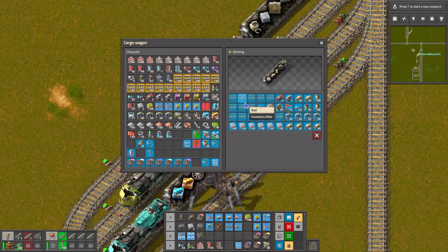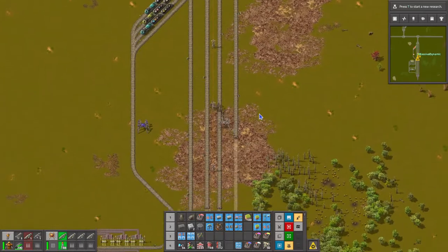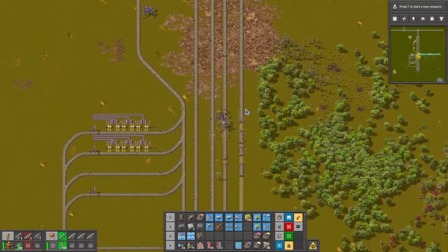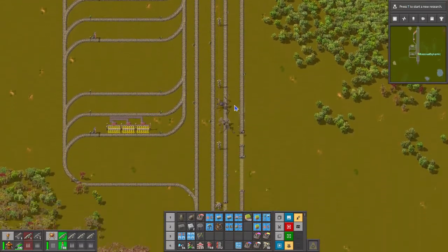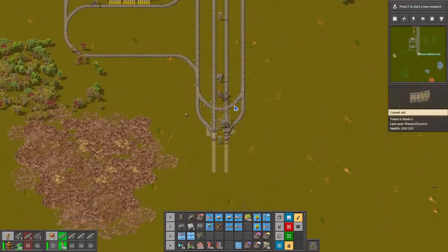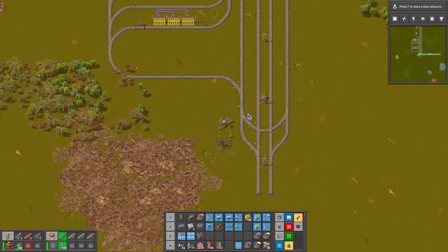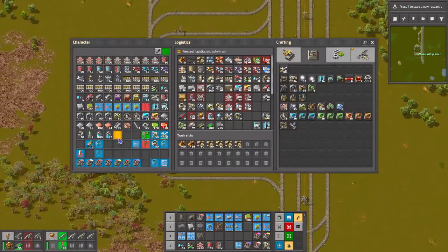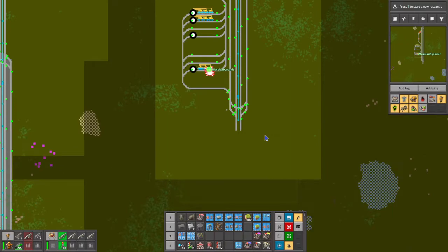Grab the track and finish that up first. And then we have to think about a town name so that we can start naming our stations and start bringing in our raw materials - or not really raw materials, intermediate products, for making modules. Circuits that we'll need. Where should the nameplate go on this town?